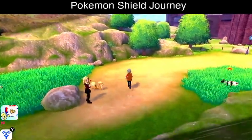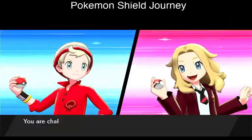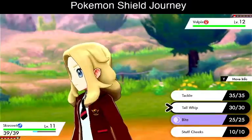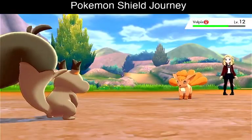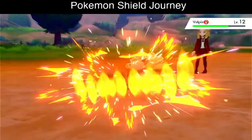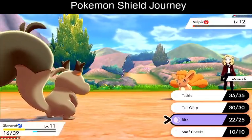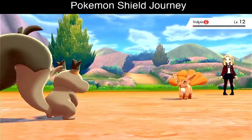Now let's move on. There's someone we can battle right here. There's a Vulpix. We're going to send out our Pokemon and use Bite. It's using Ember - and again. Now it's using Quick Attack. Vulpix is almost down, so we're going to use Tackle. Vulpix is down.